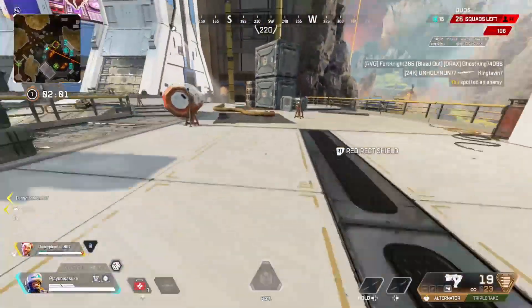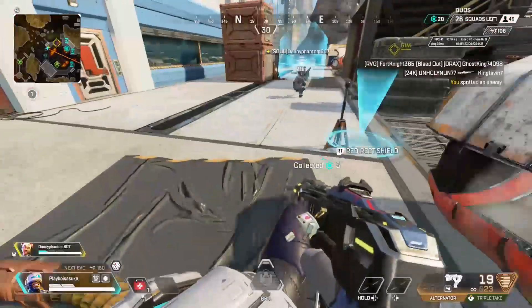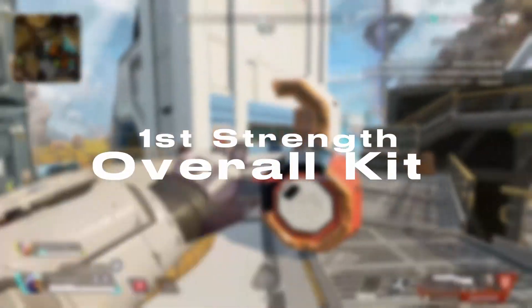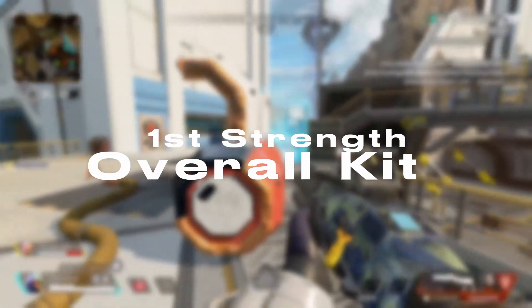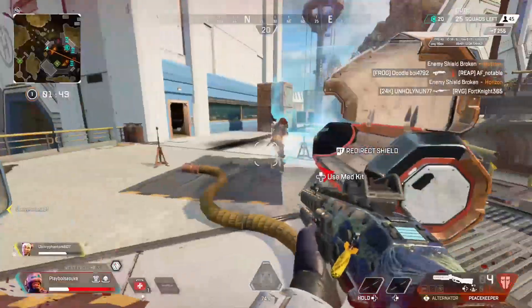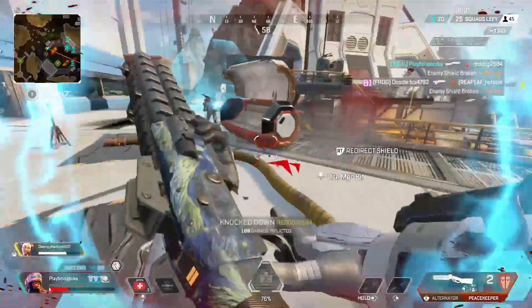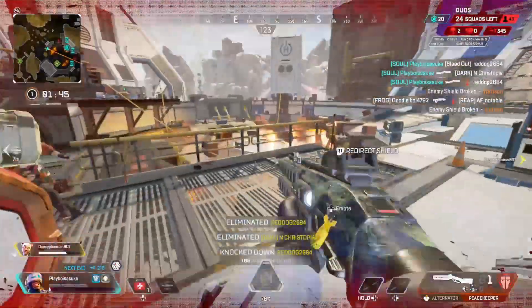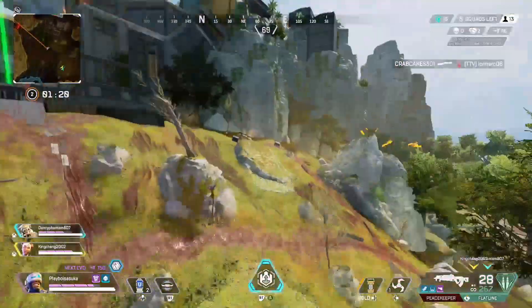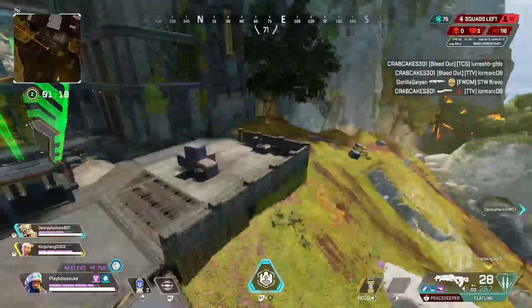Just like the rest of my 'why nobody plays' videos, I'll be going over the strengths and weaknesses. The main strength of Newcastle will generally be his kit, which provides a lot of utility for any team. His shield when reviving is huge when reviving a down teammate in a bad situation and can be used as a counter for enemies who are pushing you. You can play around the shield by cancelling it and then reactivating it.